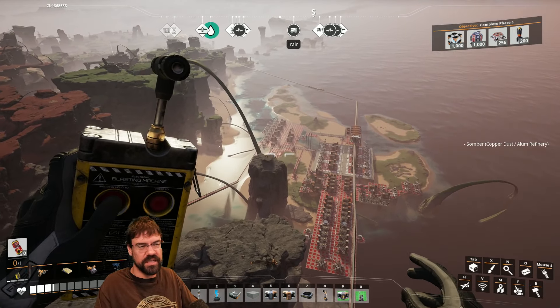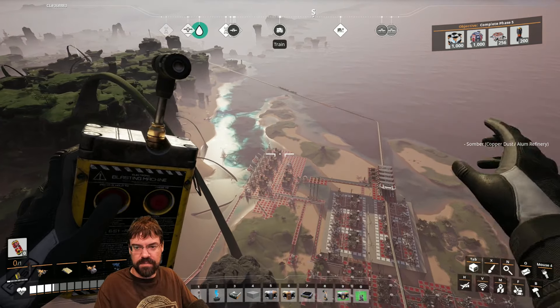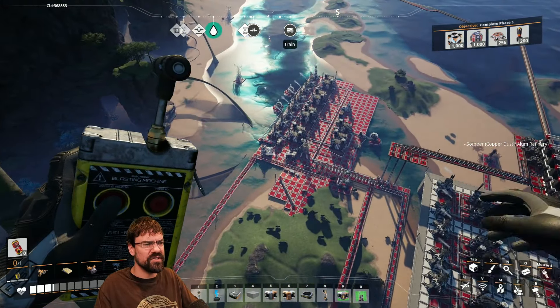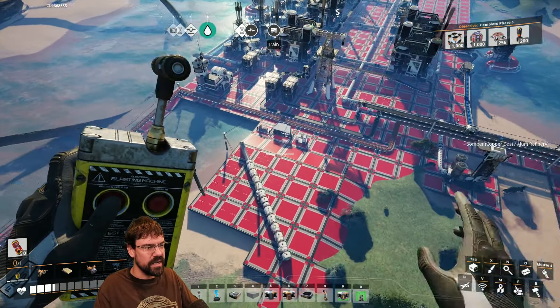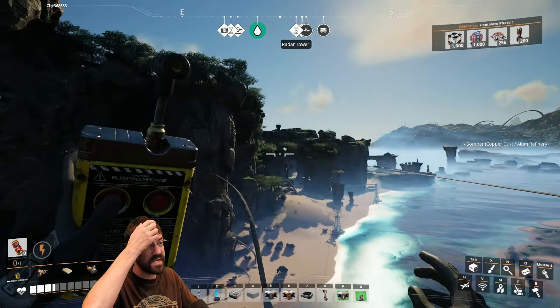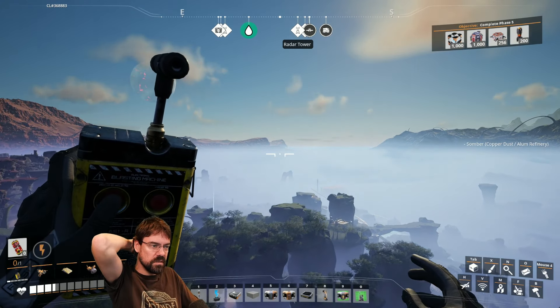Chat asks if we're going to make a middle-of-the-map launch site eventually — like a centralized location we can launch everywhere from. Probably not. I kind of like our little circuit that we've got set up now, and we can pretty much go wherever we want from the middle one, so I don't really think we need it.